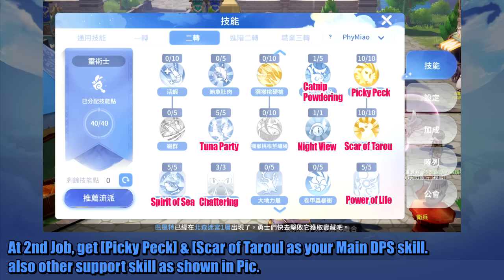At second job, get Picky Peck and Scar of Taro as your main DPS skills. Also get other support skills as shown in the guide.